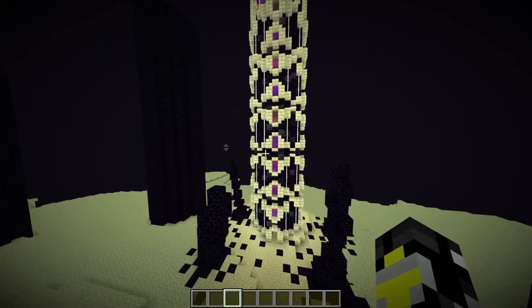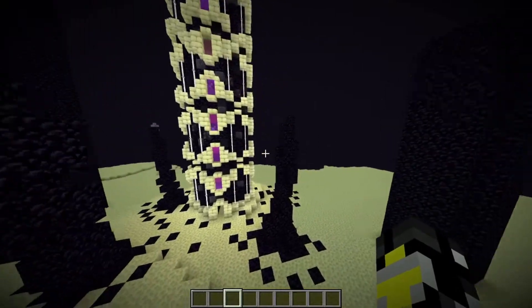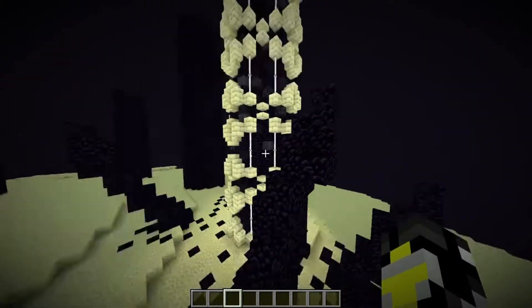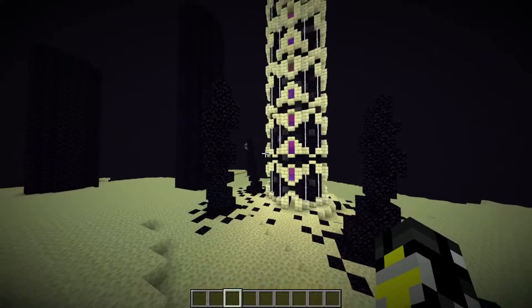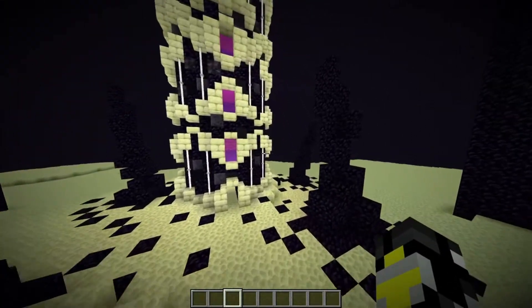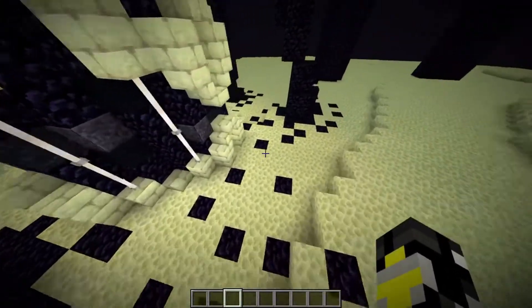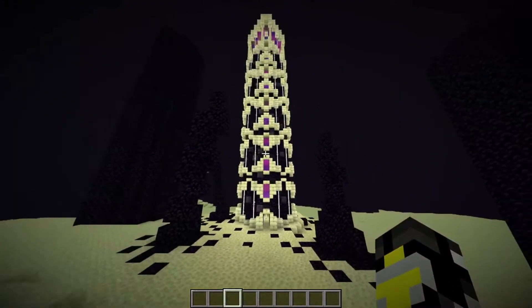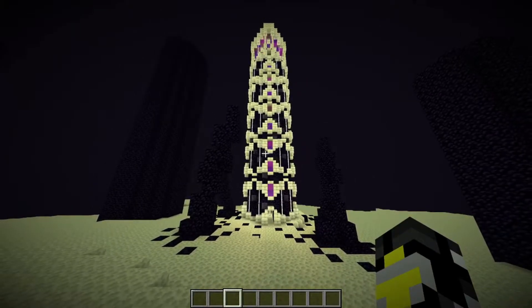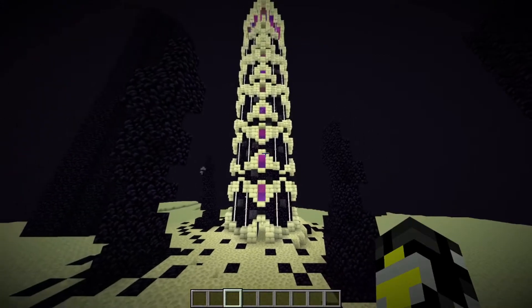Lastly, but certainly not least, surrounding the end spike itself, I added a series of obsidian pillars spiking out of the ground and a bit of chaotic fury surrounding the end tower. Surrounding these towers, I also added some obsidian scattered across the floor so it's broken up, adding a nice detail around the tower and incorporating it more into the surrounding area rather than just a random spike out of the ground.